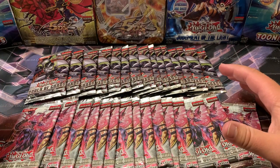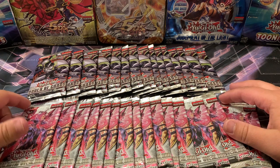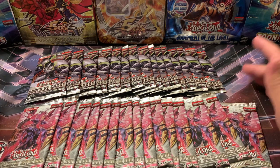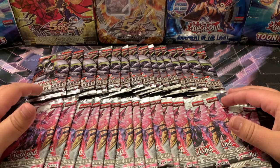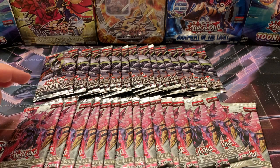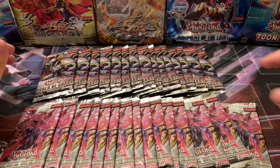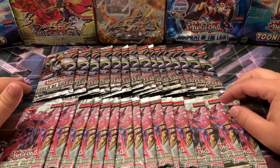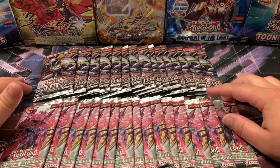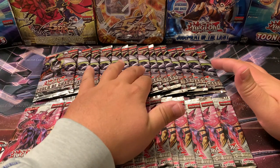So we got 15 unlimited Galactic Overlord and then 15 first edition Order of Chaos. We're hoping to pull ghost, any ultis really — ghost and ultis is what we're going for. That's what's gonna have to happen if we want to win this thing, because if you guys know who he is, he is pretty deadly when it comes to pack battles.